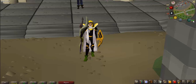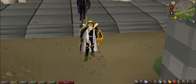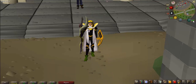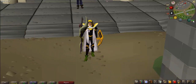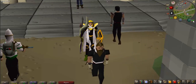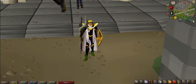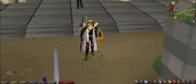Tele tabs made about 160K in an hour for me, but if you do house teleport tabs with a demon butler you can make about 225K cash per hour and around 35K magic experience per hour. There's not many ways to make money while getting such good magic experience, which is the big benefit of the tele tabs method.